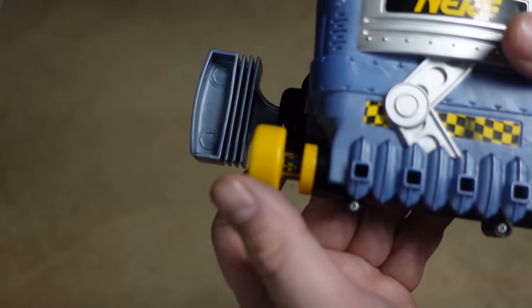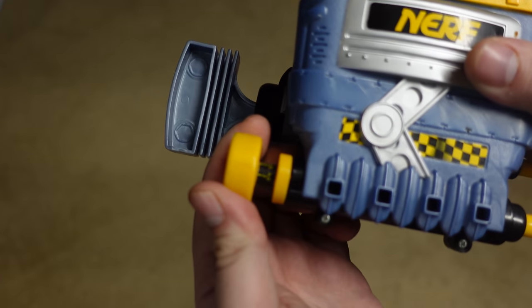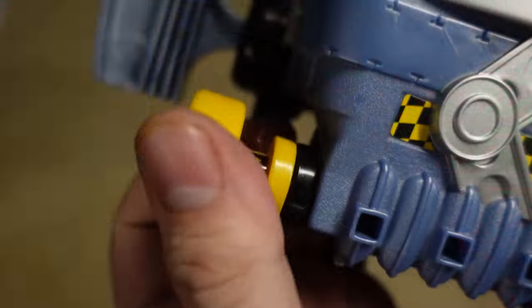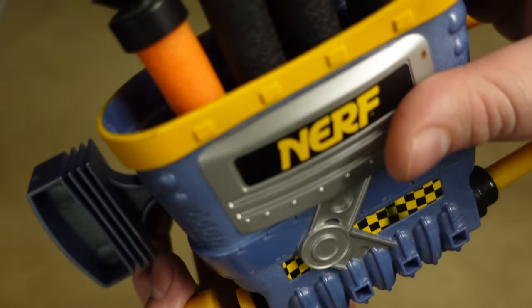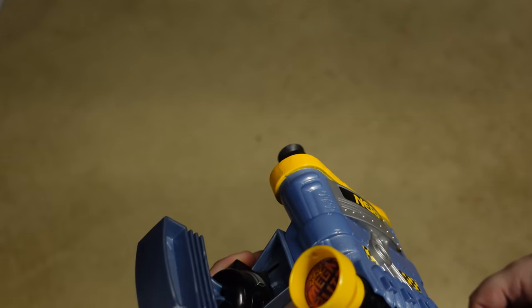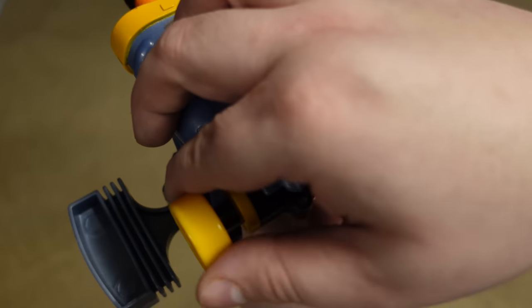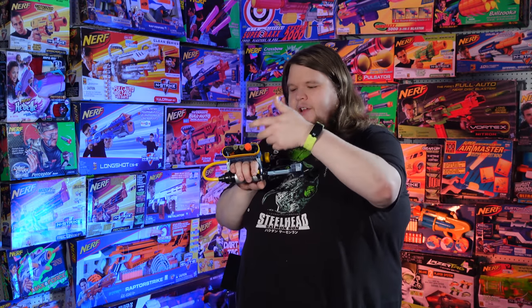A four-dart capacity in whatever the heck you want to call this shape. It fires however you want it to, to be perfectly honest. It works pretty much how you'd expect: this is your trigger, this is your priming handle, it is in fact a springer, and on the side is a dial with little numbers and things written on it that will tell you how you want this thing to fire. Do you want to fire one shot? Two shots? Two shots from specific barrels? It will do all of that, which is kind of weird. For instance, I have this on A, which is 1 — I open that up, pull the trigger, and it will fire what I assume to be this barrel.